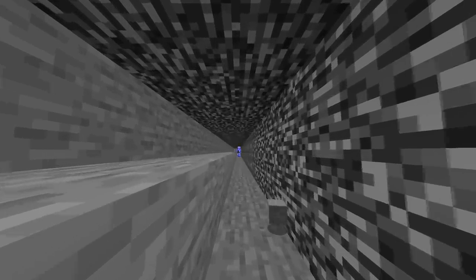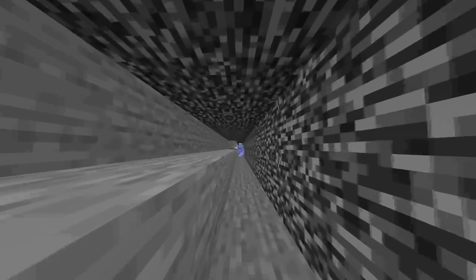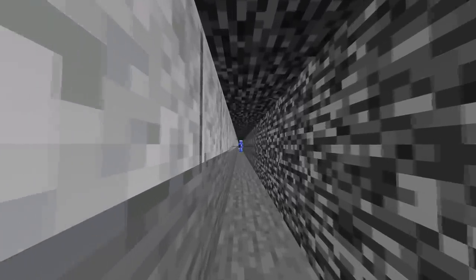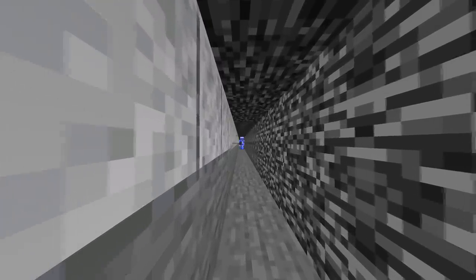Next to your regular tunnel, make another one at one block high and fill it in with polished diorite — it won't cost you that much. And breaking this diorite will make worms spawn.